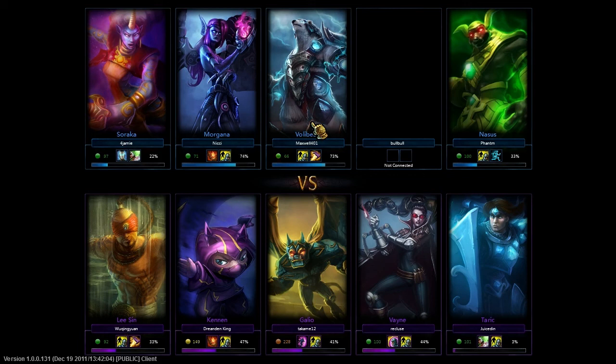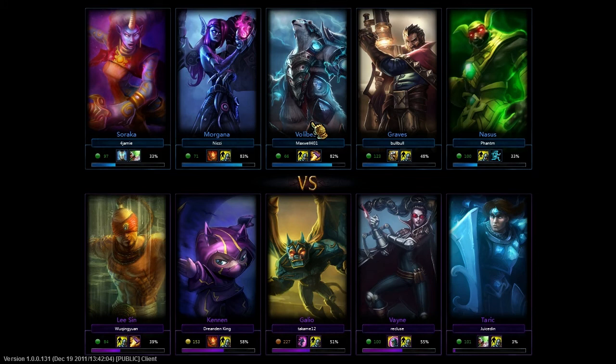Not sure which exactly. They obviously have Lee Sin, Vayne, and Taric, and we have Soraka, Volibear, Graves, and Nasus. Volibear is jungling, Nasus is going top, Graves and Soraka are going bottom. Vayne and Taric are going bottom on their team, Lee Sin is going to jungle. Galio with Teleport is going top, and Kennen is going to be mid.